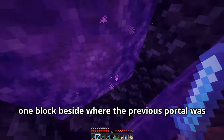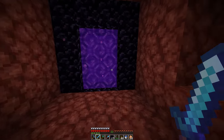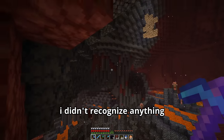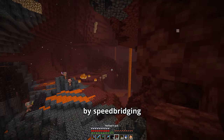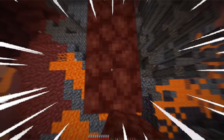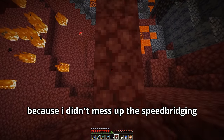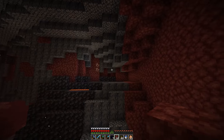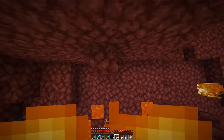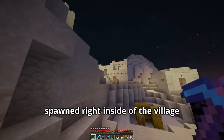The portal spawned me one block beside where the previous portal was instead of linking them together — I don't really think it's supposed to do that. I started to dig in the direction of the other nether portal and dug into a big open area I didn't recognize, so I decided to cross it the only way I knew how: by speed bridging. Now that I had fire protection on my armor I wasn't really worried about falling, but I did mess up the speed bridging until the end. When I finally got there I built a new portal, and to my absolute delight it spawned right inside of the village.